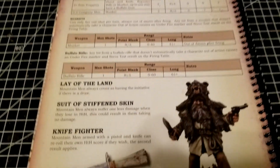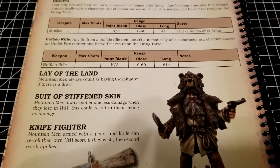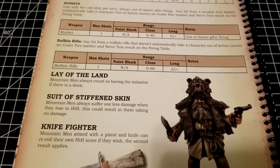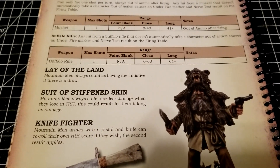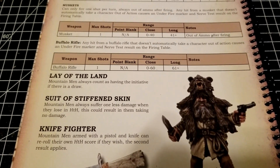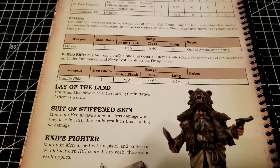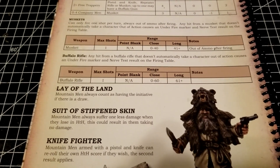Mountain Men also have three special rules, which is pretty cool. 'Lay of the Land' means they always get the initiative on a draw — situational, but every draw means you go first, and that does have some power knowing it'll come up. Then there's 'Suit of Stiffened Skin,' which is pretty powerful: if they lose in hand-to-hand they take one less damage, which in a lot of cases could result in them taking no damage. That can be demoralizing — your opponent wins some hand-to-hand but you really mitigate the damage.